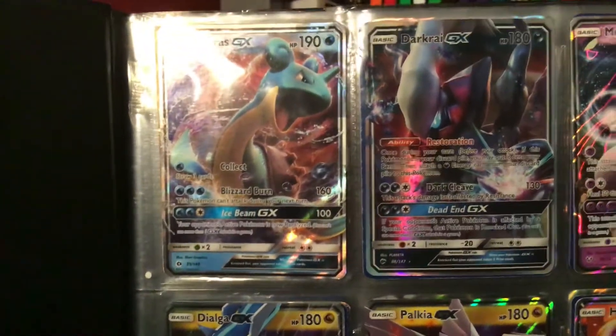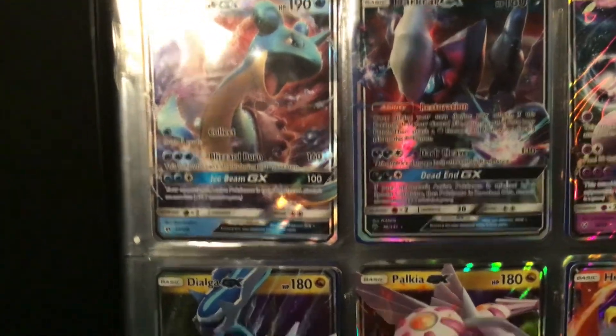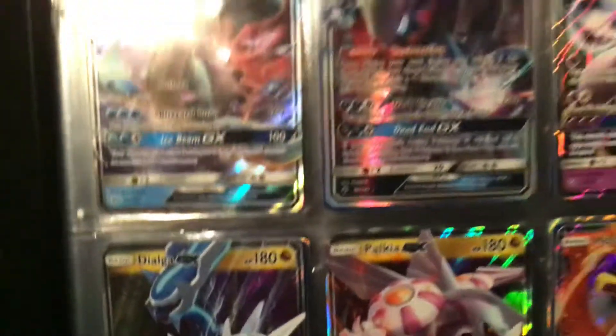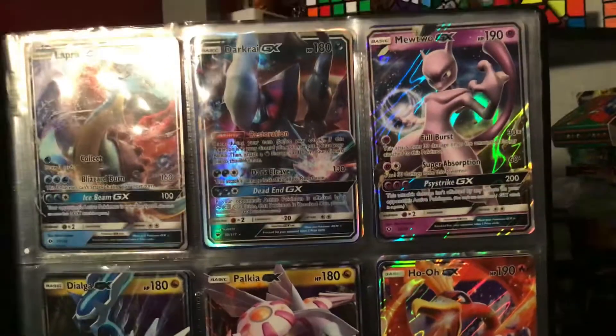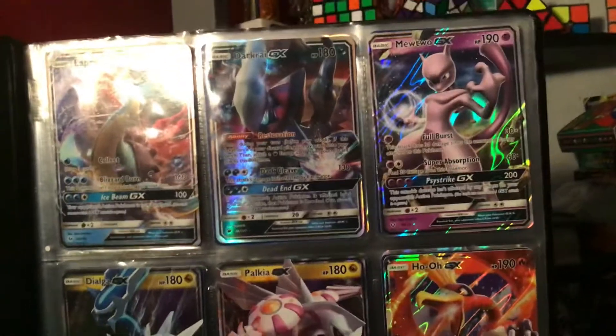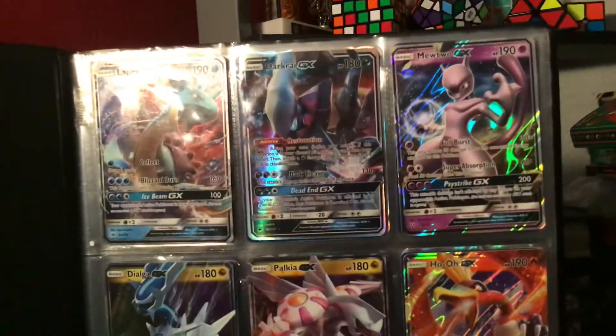Lapras GX, 190 HP, water type. Blizzard Beam is his most powerful move. And Darkrai GX, 180 HP. I don't know how I even got this card, but yeah.